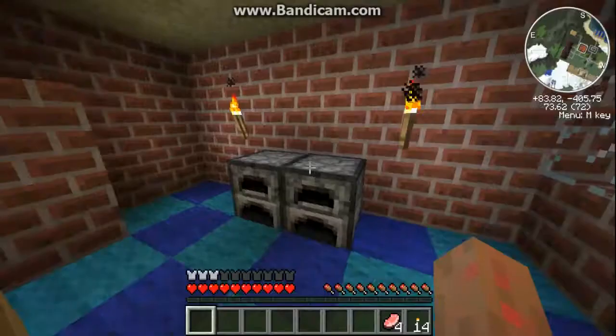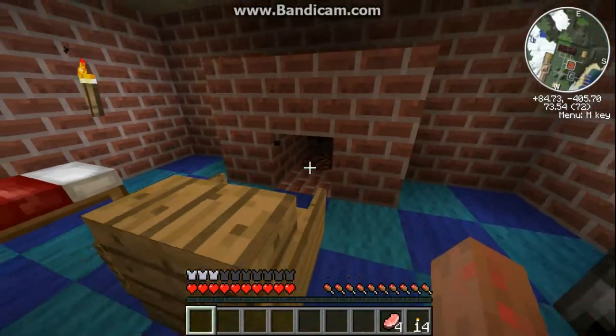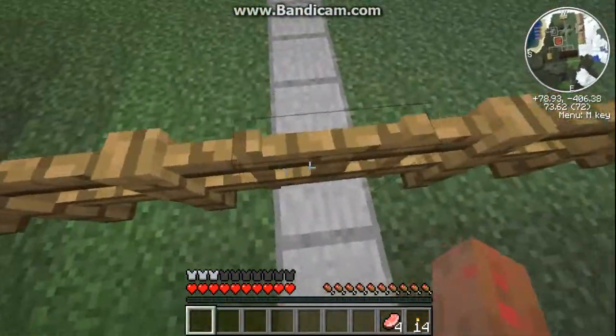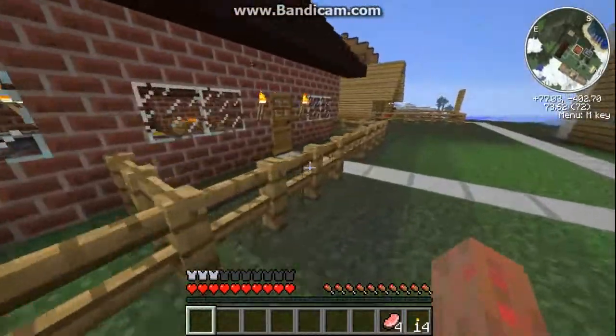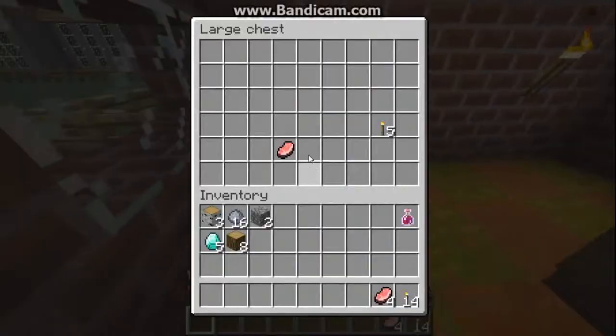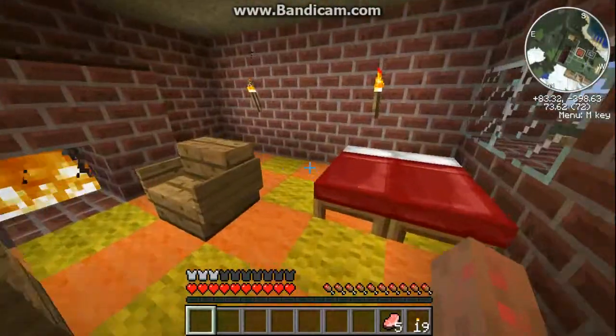Seven minutes in — I'll keep count so I don't go over. Diamond and wood! I don't know why I'm happy to see wood, it's not a big deal. Okay, stupid fence gates. More food, torches.